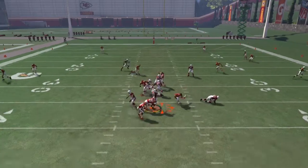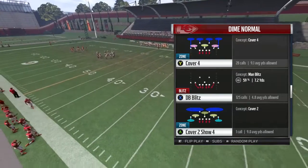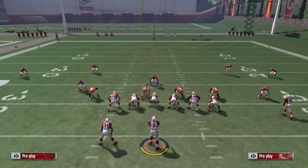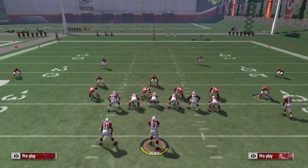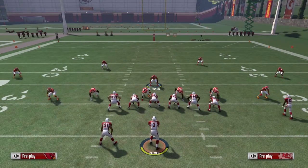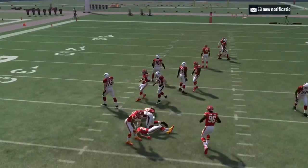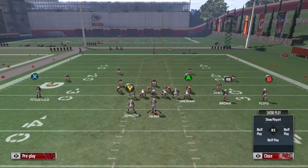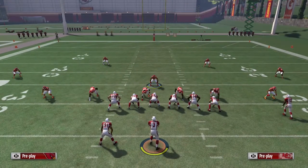I do run this in my defensive scheme online — nothing too crazy but very effective. We're in the same formation, dime normal, and we're going to be running DB blitz. Same setup: base a line, crash your defensive line inside. This corner already happens to be down, so all we have to do is drag this guy down and we should get dual edge heat coming off.